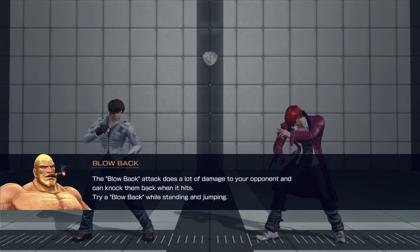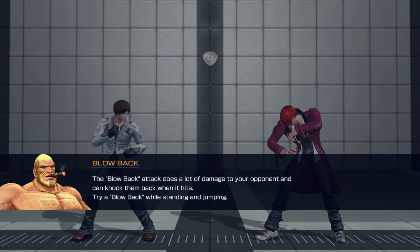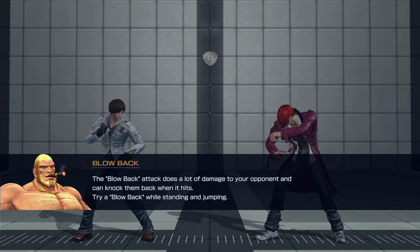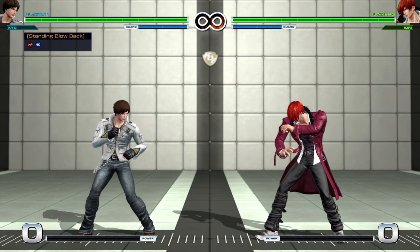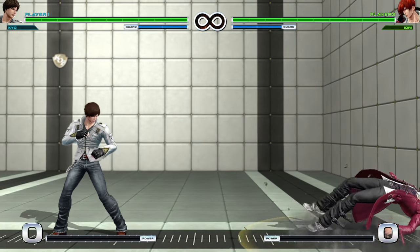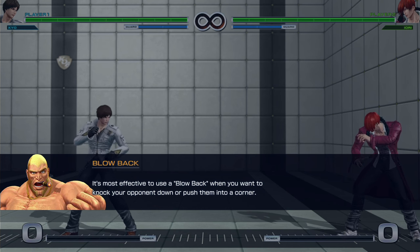The blowback attack does a lot of damage to your opponent and can knock them back when it hits. This is a staple of the King of Fighters series — it's pressing heavy kick and heavy punch together. It's a super duper strong attack. It'll usually knock them down if it hits. It's most effective to use a blowback when you want to knock your opponent down or push them into a corner.